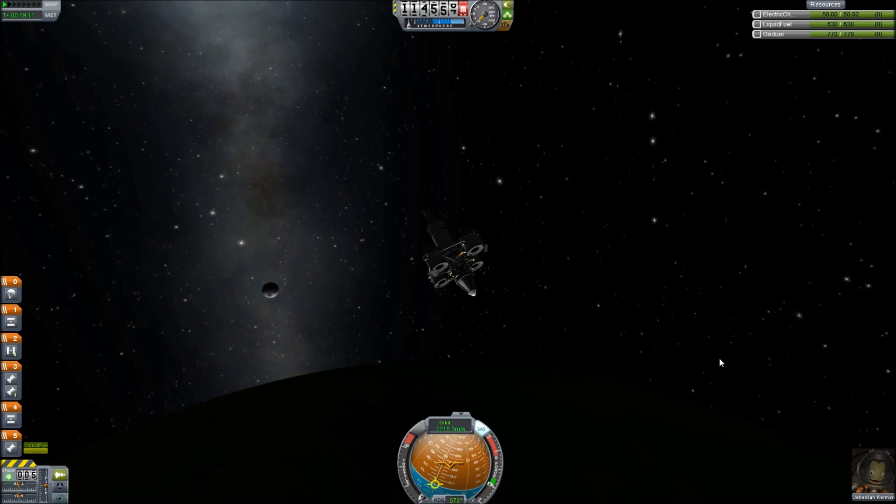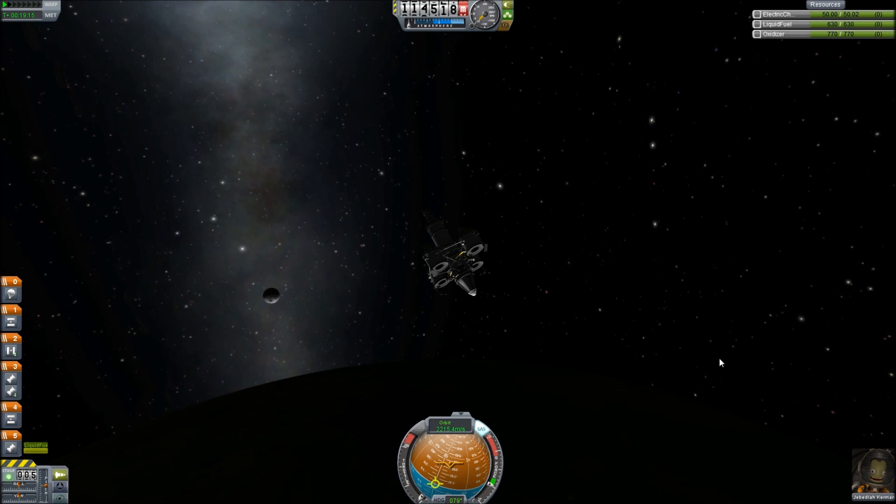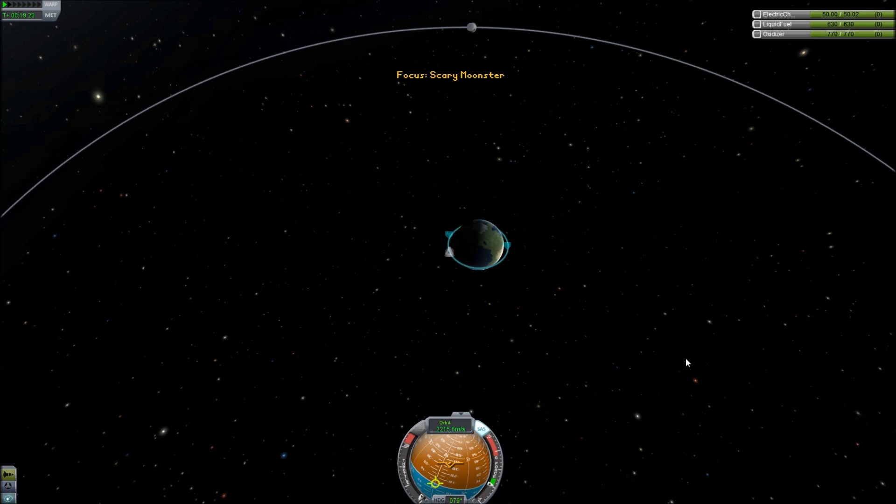Today we're going to do two missions: one is to the moon and one is to Minmus. We're going to go ahead and show you the orbital planning system.